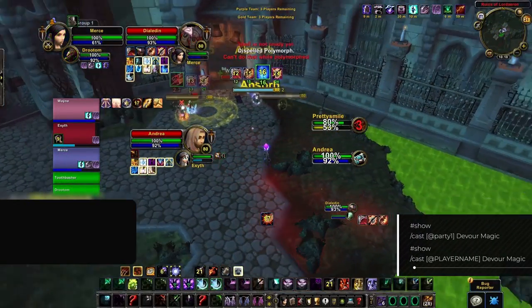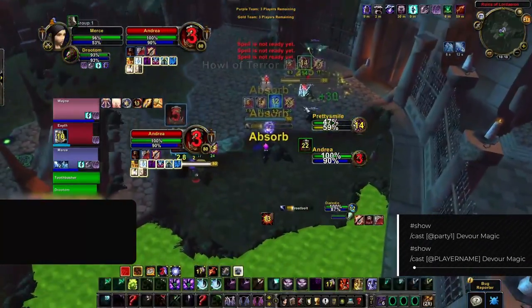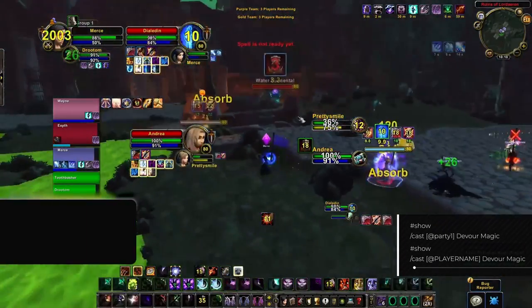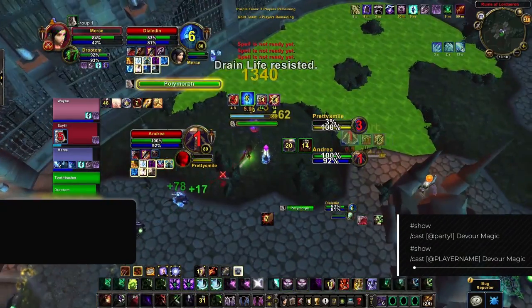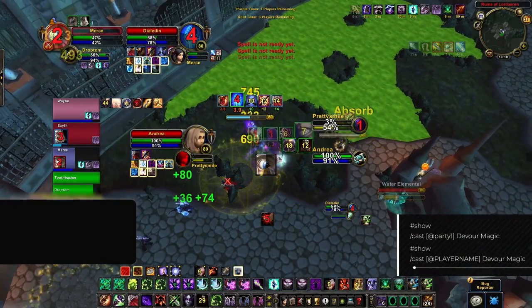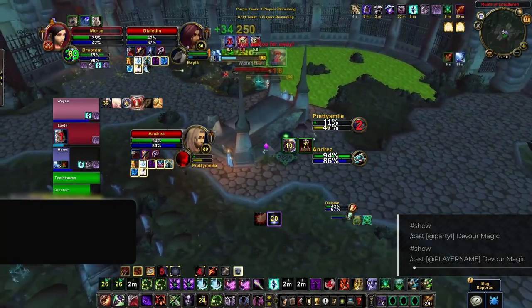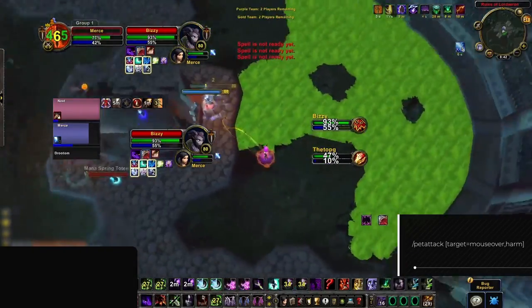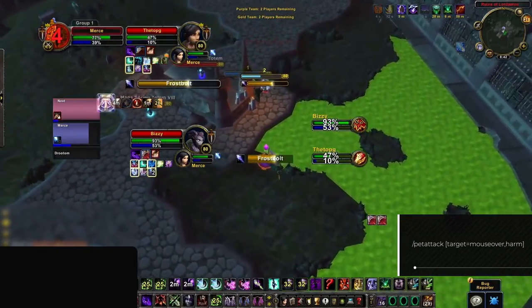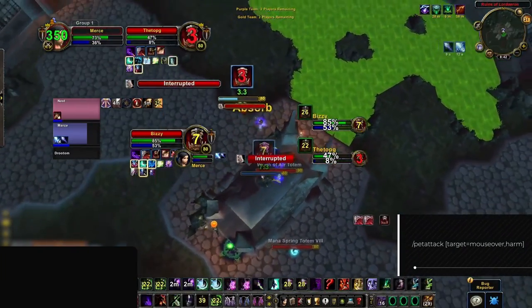Having Devour Magic macros for your teammates is also advised so you can dispel important debuffs without manually clicking party frames. You should have 4 macros to dispel all 3 players in the arena as well as your pet, using either player name macros or Party 1-2-3 macros. Finally, a mouseover pet attack macro is useful to keep up your pet's DPS — and more importantly to kill off important totems like Tremor Totem in order to land fears.